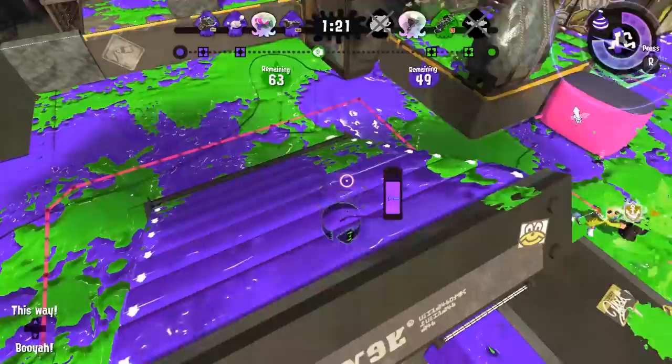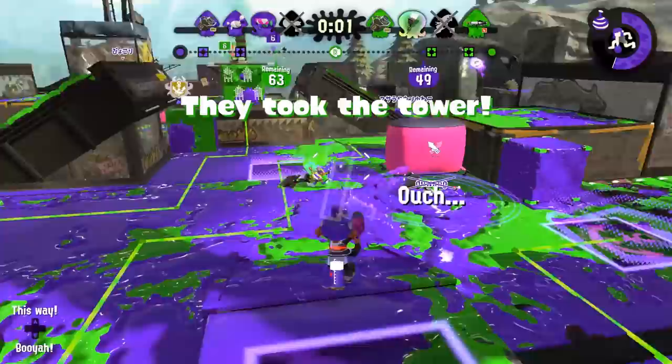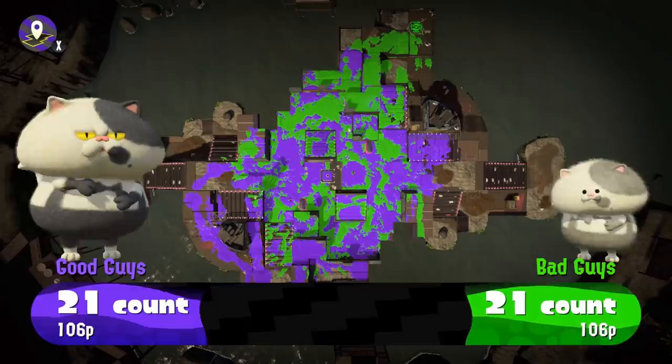Watch out for this guy. You know what? I'm just going to run away. If danger is present, just go away from it — that's what I found to be truly helpful. I'm a coward, but I'm alive, so think about that. Put him out of his misery. Got him. Get the guy off the tower. Nicely done. Teamwork makes the dream work — that's what I'm talking about. That was actually pretty good.